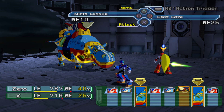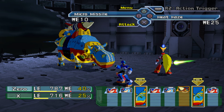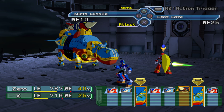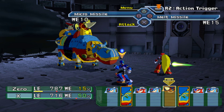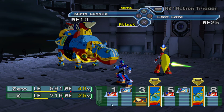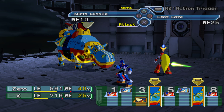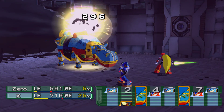Zero comes with Heat Haze by default, which gives him an extra attack whenever he uses his attack. Normally his Z-Saber gives him two attacks, but with Heat Haze it turns into four. Those two extra attacks are maybe 30 to 40 percent of the original damage — not huge but it really helps his DPS. As for bosses, their HP is shown via these gauges at the bottom; regular enemies get marked off but bosses don't, so you're always wondering when they'll die.